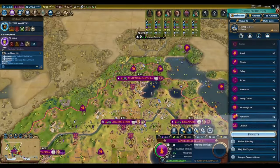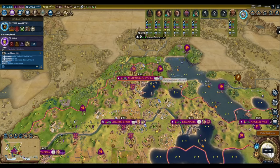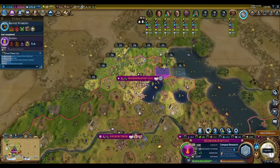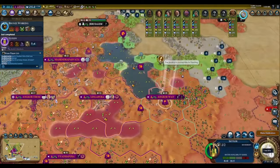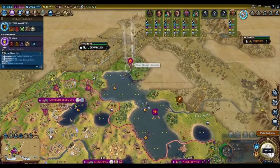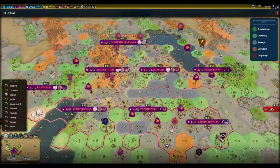Starting with the Khmer game, you can see that by turn 55, my land is already thoroughly developed. Most of my forests have been harvested, and most of the tiles my cities are working have been improved. If you struggle to get to this stage of the game on a good pace, I'd recommend watching my earlier guide on feudalism before continuing with this one.